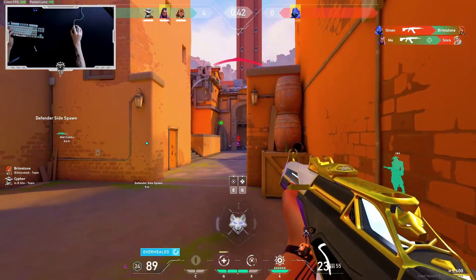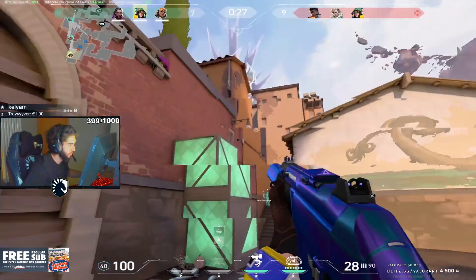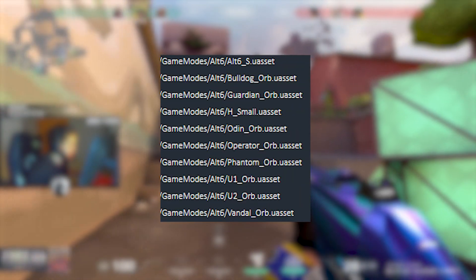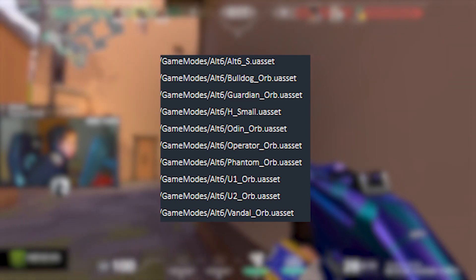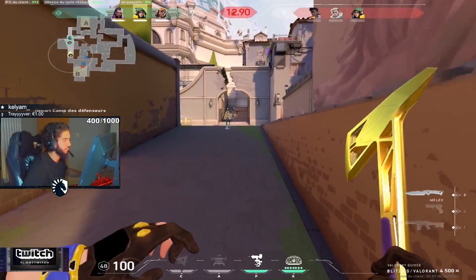Well that's it for the cosmetics, so now let's move on to new files getting added to the Alt 6 game mode. A bunch of new files were added for the game mode, and it looks like in this new mode we will have a lot of orbs that will grant players guts. We don't really know how this game mode will play out, but I'm sure it will give players a new fun way to play Valorant.